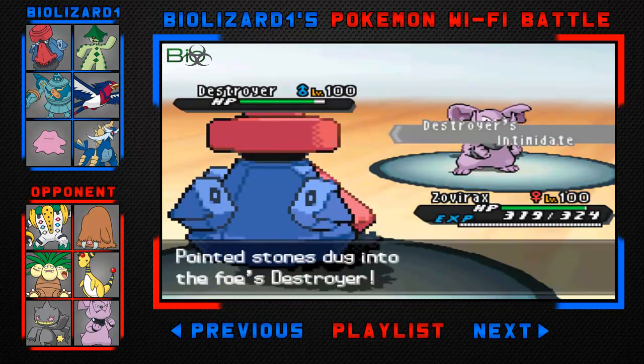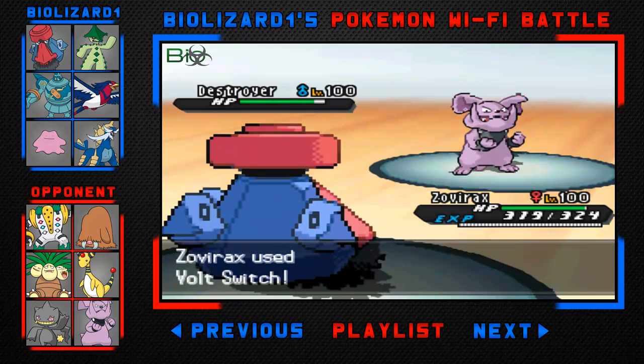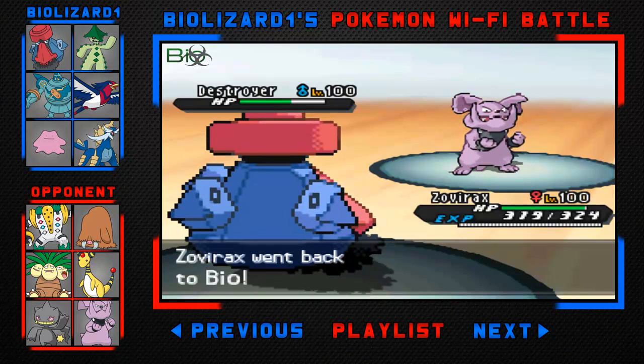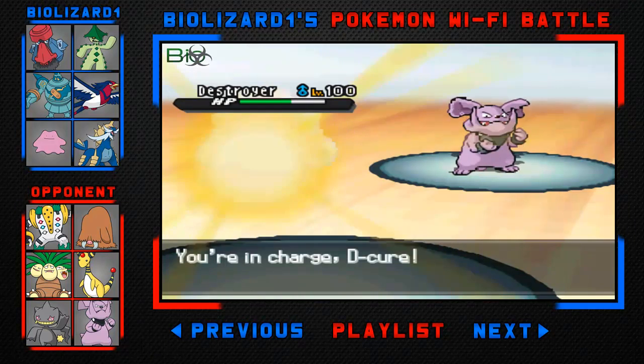He's going to switch out into his Granbull, and I know that Granbull is pretty much useless when you Intimidate him. My plan is just to Volt Switch out and go into my Ditto, who has Transform. I'm going to copy that Intimidate ability and cut his attack by one stage, meaning he won't be able to hurt me that much.